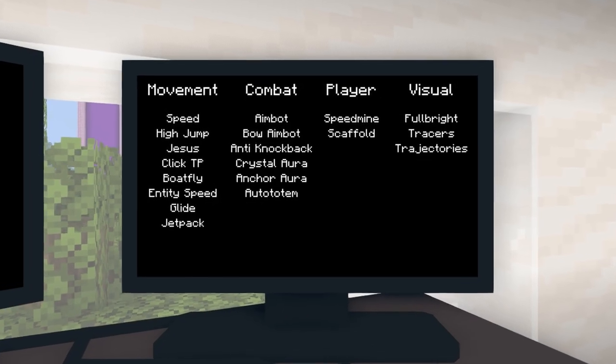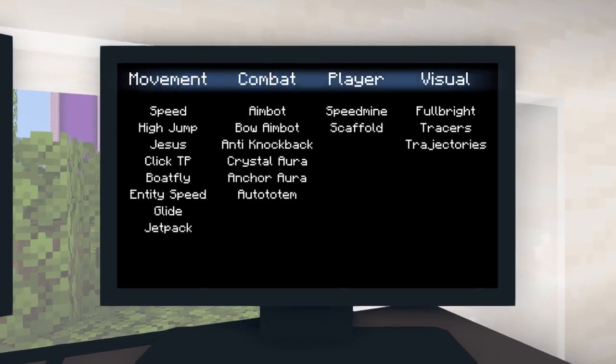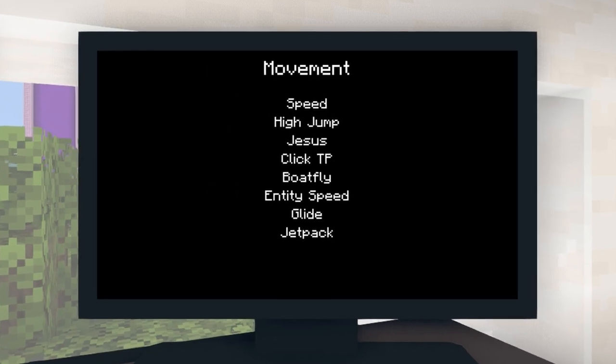I'm going to be coding the hack client in sections — more specifically, the hack categories. I'm going to start with the movement category. Let's begin.